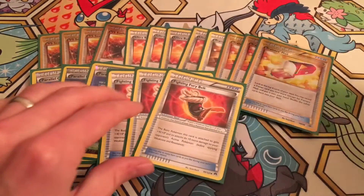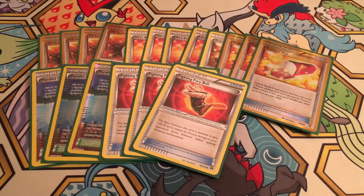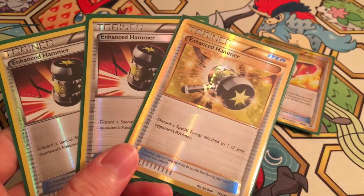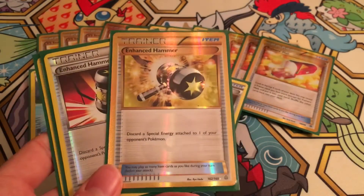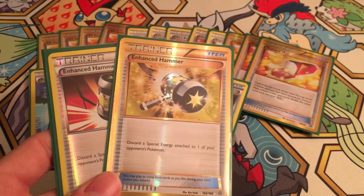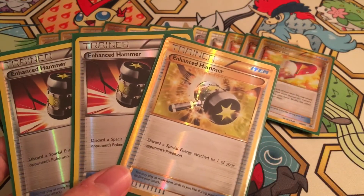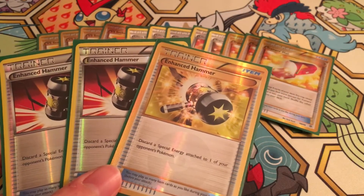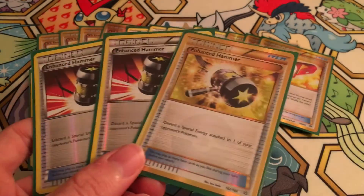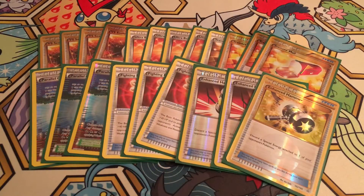We're running three Fighting Fury Belts because we'll only get through three Sceptiles before they're knocked out — that's six prizes right there. We're running three Enhanced Hammers; some people run one, but that's inconsistent. A lot of decks at Dallas Regionals were running two enhanced hammers, but the full three are very useful. Almost every deck — with the ironic exception of Volcanion — runs special energy. Even Greninja runs Splash Energy, and denying the ability to bring back frogs by removing that Splash Energy before the KO matters a lot. This gave me a huge edge over things like Giratina and Yveltal EX.